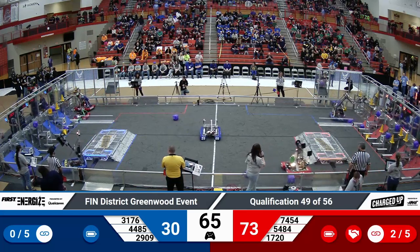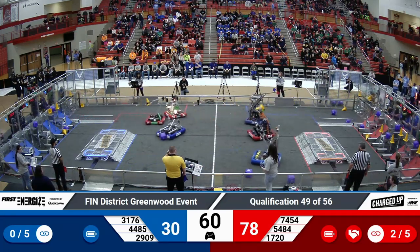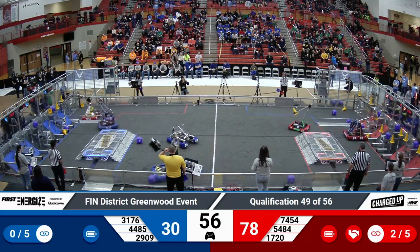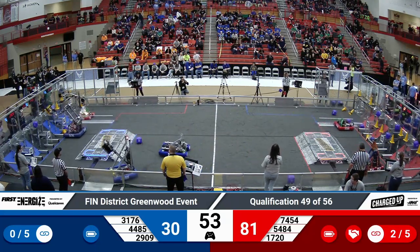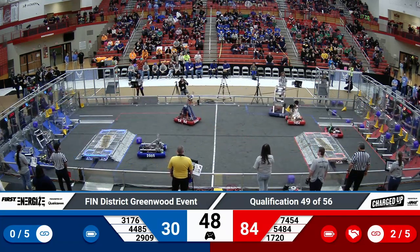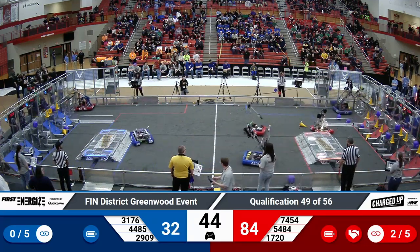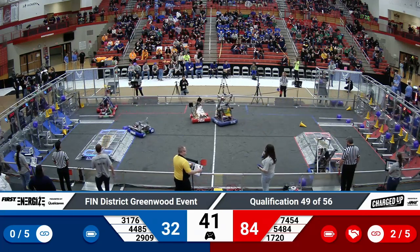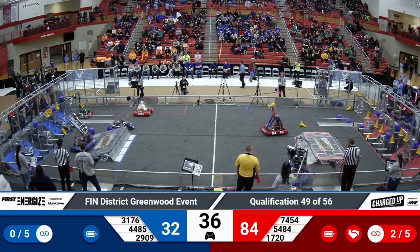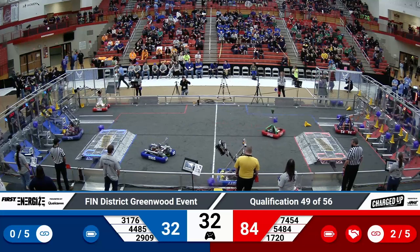Right now the match is 30-73 in favor of the red alliance. 3176 grabs a cone from the human player station with a little bumper-to-bumper action with 5484 as they make their way across the field, attempting to put that cone on the middle node. 1720 is also going to put a cone on their middle rung for the red alliance. 3176 and 5484 have both grabbed cones, and 5484 is making their way across the field to hopefully make some more links.